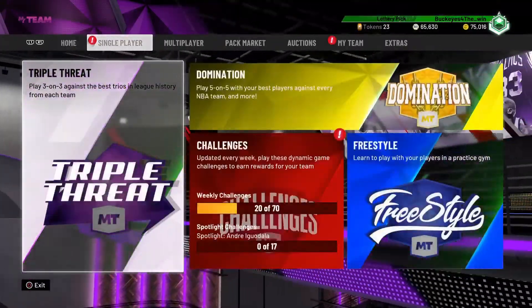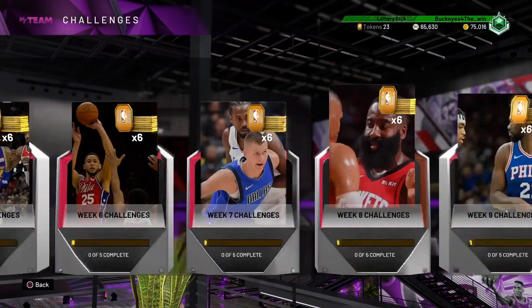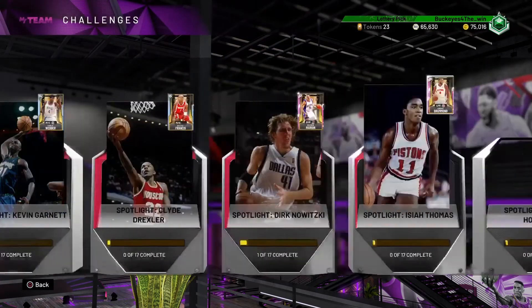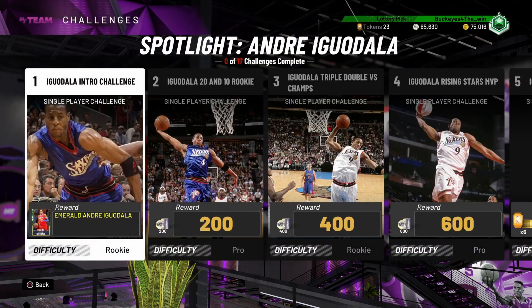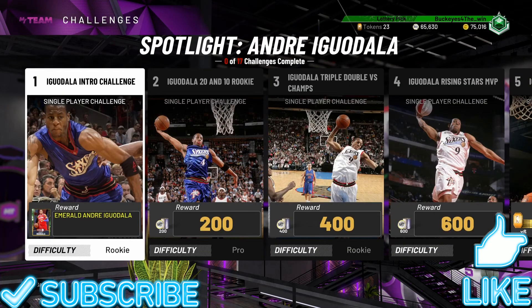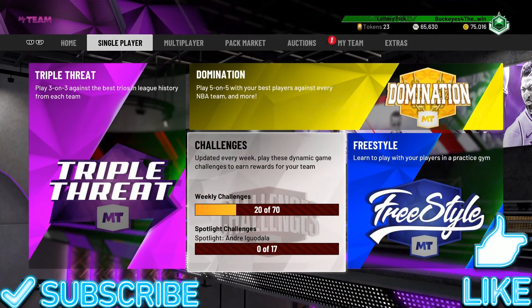To end the video — this isn't a locker code but you'll want to know about it. They dropped new weekly challenges, so if you want free MT and free tokens definitely do those. Also this week you can do the first spotlight challenge for Andre Wadala and you get his Emerald version, but it's an EVO card and you can evolve that Emerald EVO card all the way up to Pink Diamond. Be sure to do that, and I'll see you later.